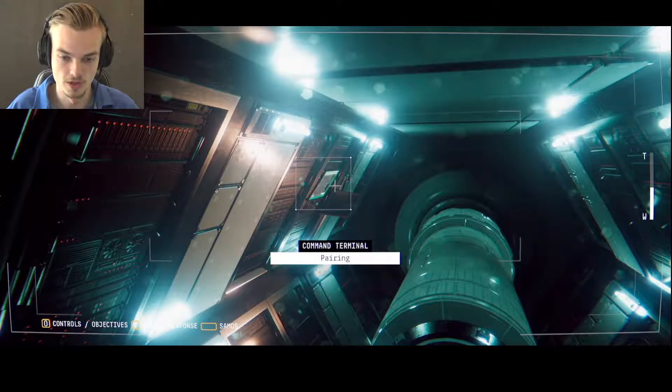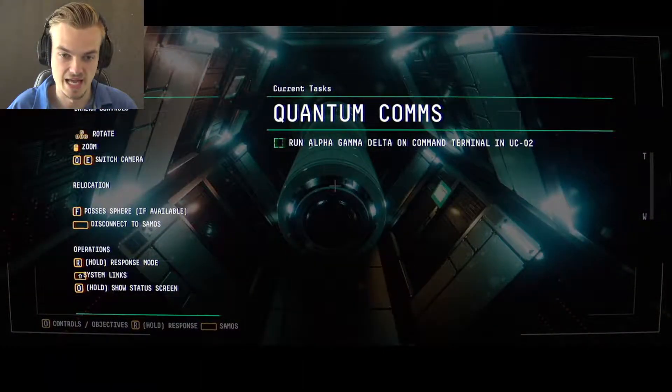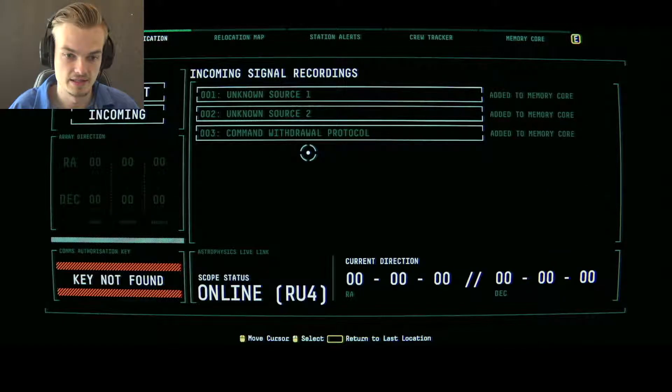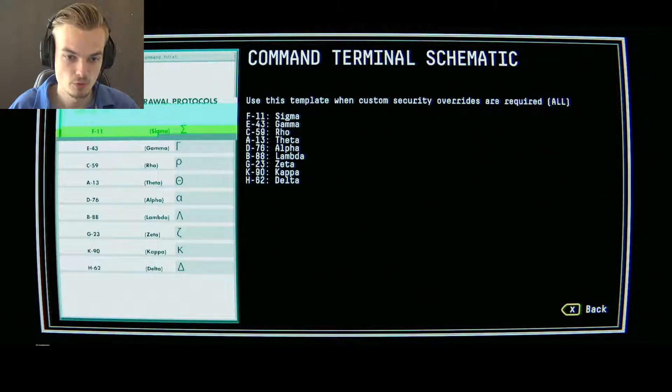Pairing: one, two, four. System linked. Select Protocol Address. Select Bypass Switch Disable Protocol. Okay, because I know I need Alpha Gamma Delta. Alpha is D76, Gamma is E43, and Delta is H62. So D76, E43, and H62 — D, E, H.